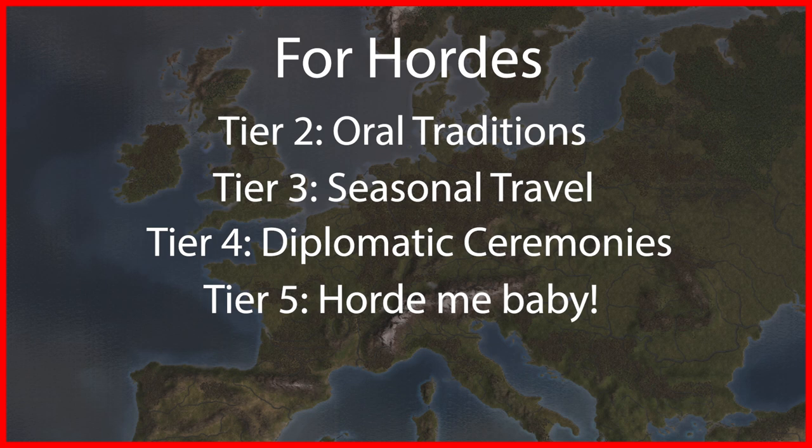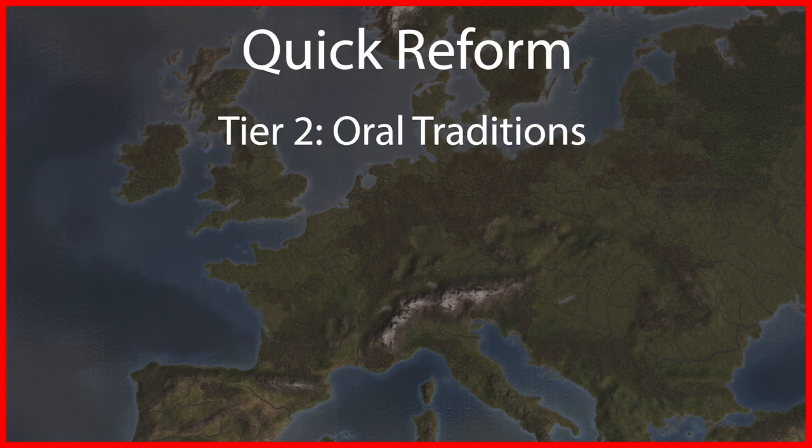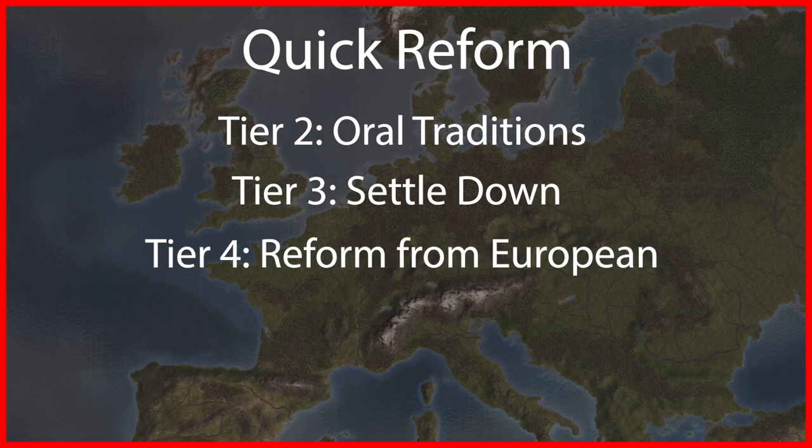For a quick reform path toward any other government type, take oral tradition at tier 2 for reform progress gain, then take settle down immediately at tier 3. Settle your tribal lands and start building irrigation and longhouse buildings to gain reform progress and tribal development. At tier 4, reform off of a colonizer if you are able, otherwise take one of the other options. Then take your tier 5 reform or wait for a colonizer to arrive and switch to tier 4.